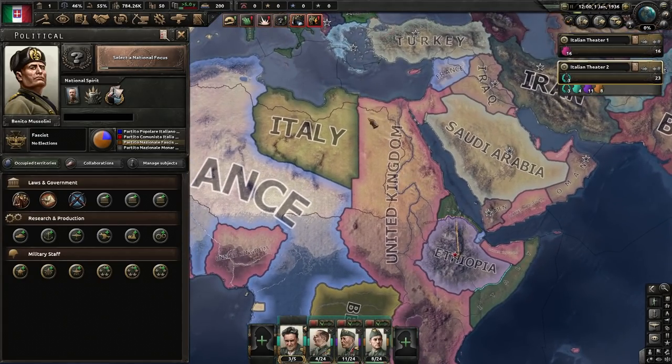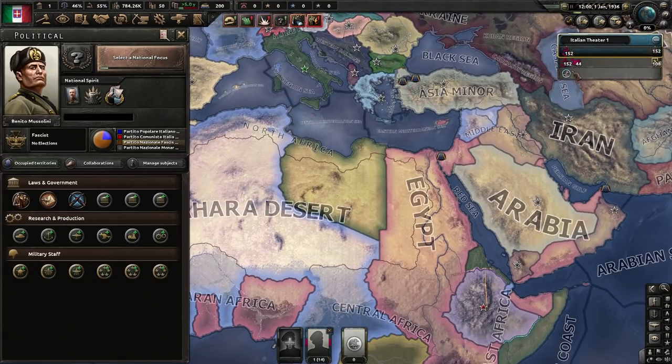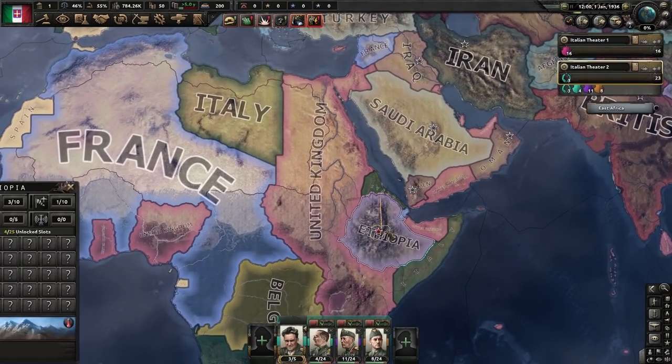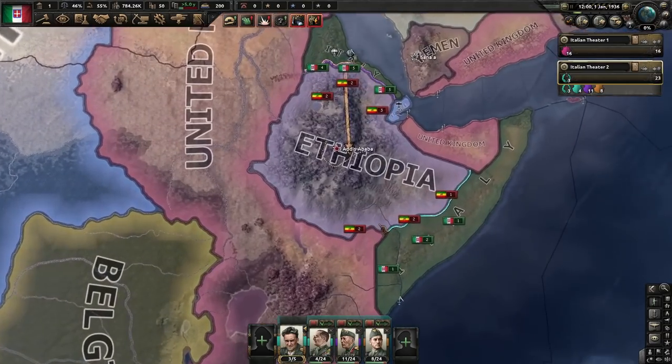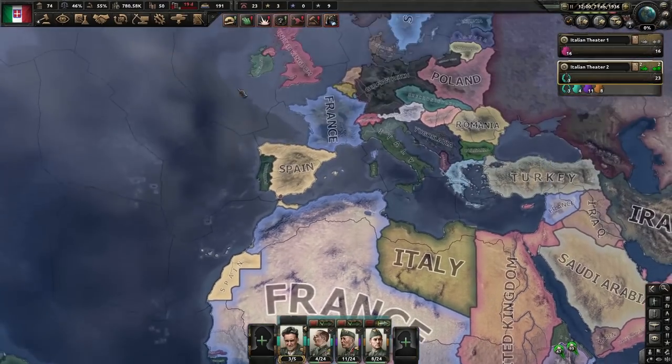For your Navy it doesn't really matter, but just throw them all together anyway. You're going to start taking out Ethiopia until you have about 30 to 40 political power. You're not going to try to grind generals — just try to kill Ethiopia as fast as possible.